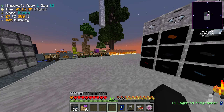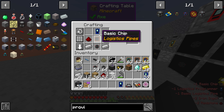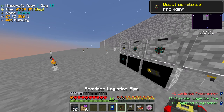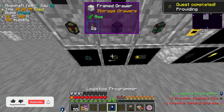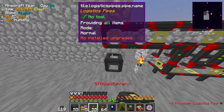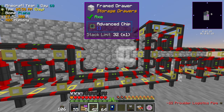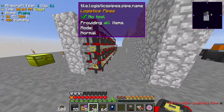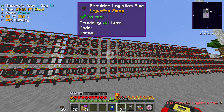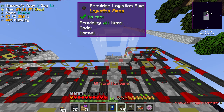No one's a huge fan of lag. Let's go ahead and teach this thing how to make the logistics provider pipes — teach it that, perfect. Then we'll throw it on here, creative it, and grab a bunch of it. I've been playing a lot of Ninja's packs — in those packs item stacks are like 2000, so going back to 64 is always tricky. Now I'm gonna put these on all these drawers.